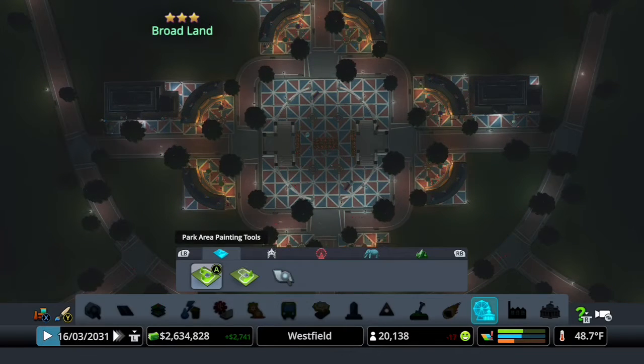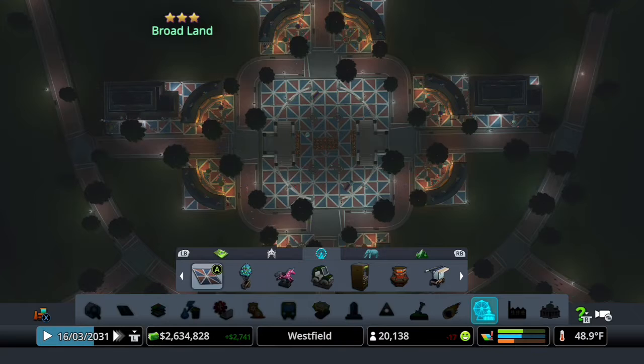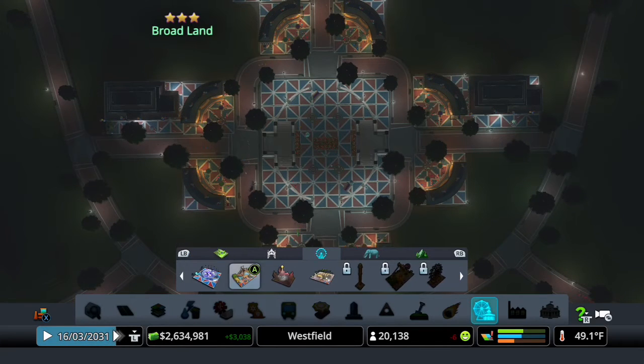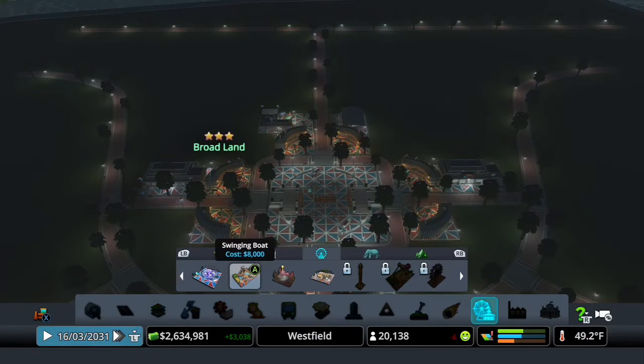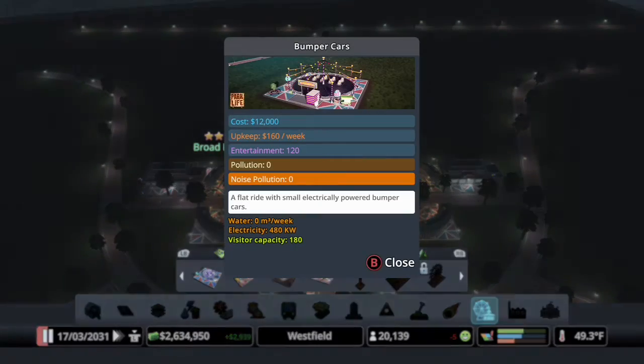As tends to happen, we did level up our park again while I was off camera, because that just seems to be how leveling up works. What we unlocked from that is a swinging boat ride, the House of Horrors, and bumper cars.